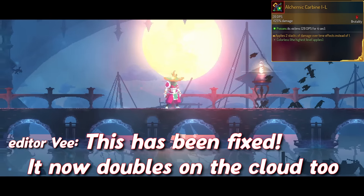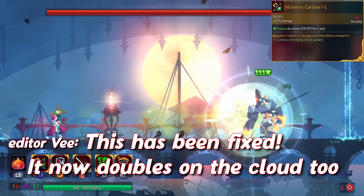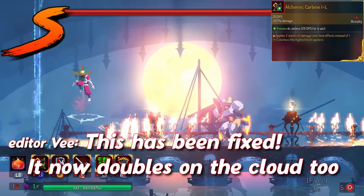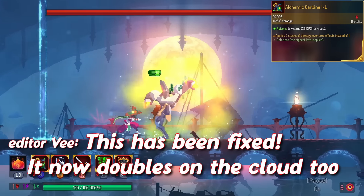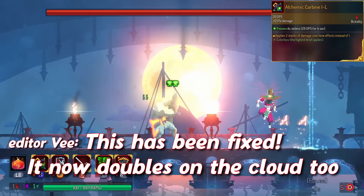Alchemic Carbine gives you double stacks on the poison. This is in the B tier because, funny enough, the poison double stack is only on the initial bullet. The poison cloud that Carbine does does not double. So while it's not bad, it's not anything super extraordinary.